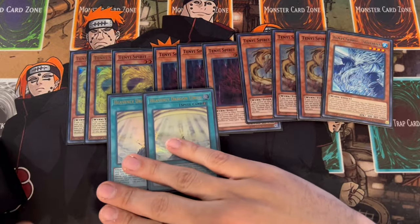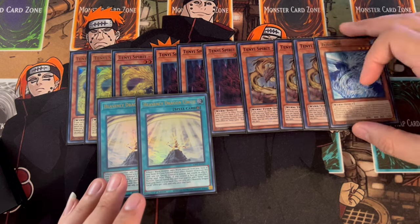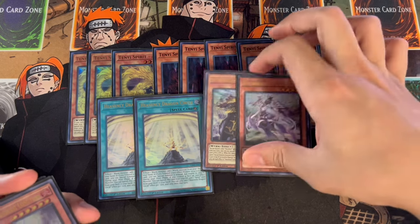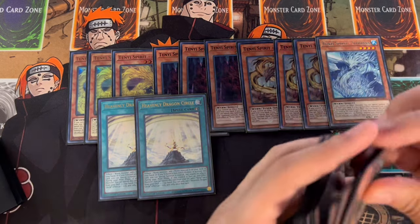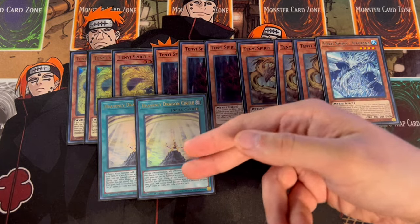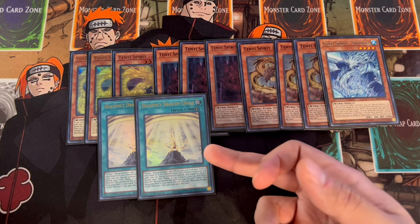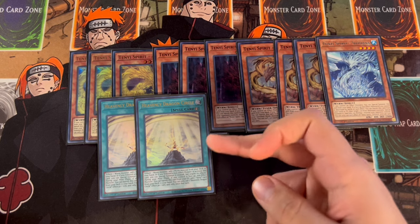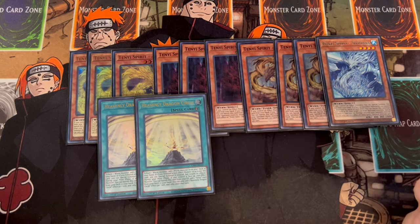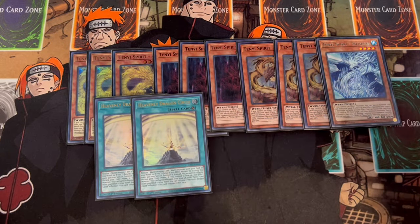We're also playing two Heavenly Dragon Circle. It lets you dodge a lot of hand traps for both your Tenyi monsters and your Sword Soul monsters. The quick effect is very important and does a lot of different things. If you tribute a non-effect monster — a token or your Link 1 Monk of the Tenyi — you can special summon the Wyrm monster instead. The graveyard effect lets you banish this card while controlling a non-effect monster to add a Tenyi card from your deck to your hand. Two Heavenly Dragon Circle is the perfect ratio.